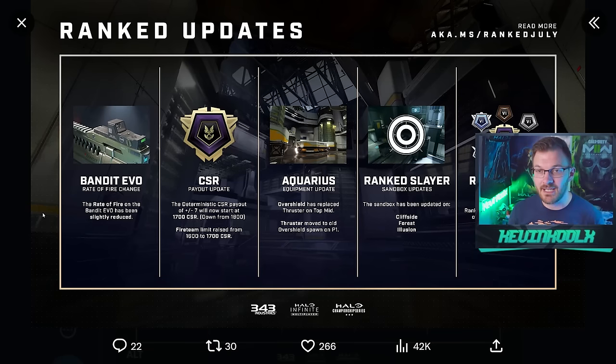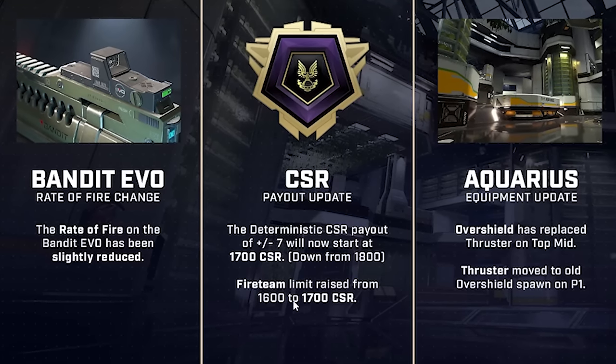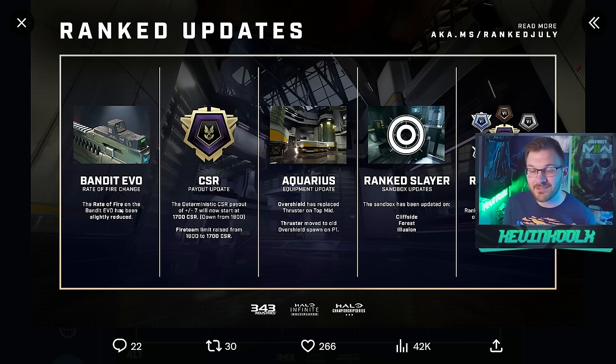343 has gone ahead and reset all your ranks within the ranked modes of Halo Infinite, so you're going to go back in and do your 5 placement matches all over again. There are some changes to Rank Slayer with Cliffside Forest and Illusion, and changes to Aquarius that are really nice with Overshield being at the top and Thruster moved to the old Overshield spawn in P1. The deterministic CSR payout of plus or minus 7 will now start at CSR 1700, down from 1800, and the Fireteam Limit raised from 1600 to 1700 — giving you a little more leeway for ranking up in Onyx. The Bandit Evo has also had its fire rate slightly diminished, so it won't kill enemies as fast.